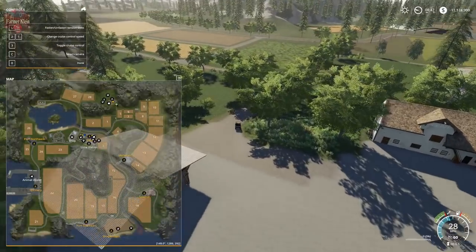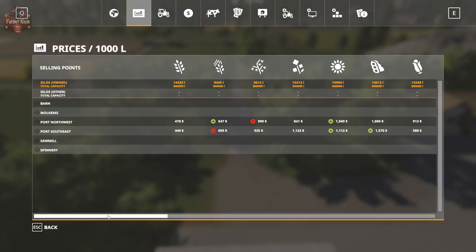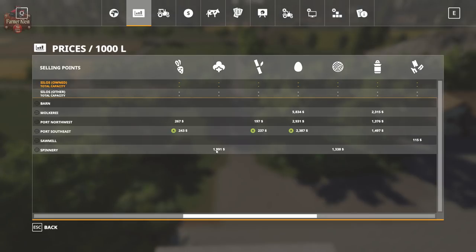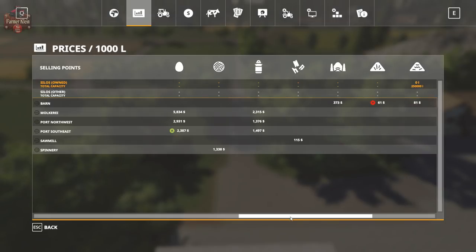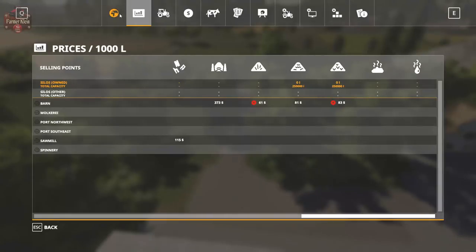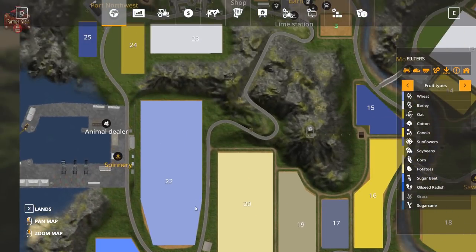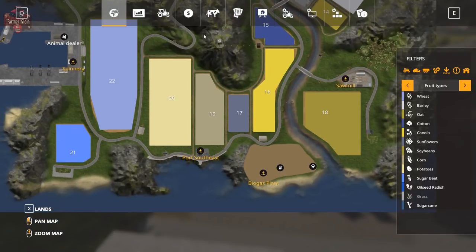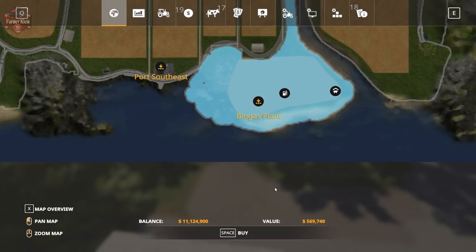Looking at the prices screen, we have two main sell points for most of our crops, three sell points for eggs, a sell point for wool and cotton, and three sell points for milk. The Salt Mill will accept our wood chips. We have the hay, straw, and grass area at the barn at the main farm. There is a BGA on the map, and to purchase it you need $569,000.